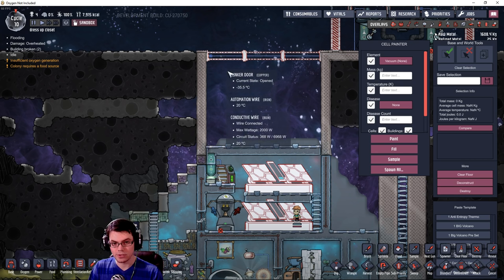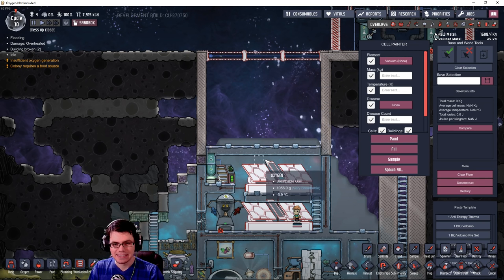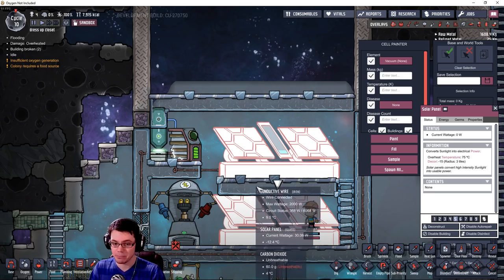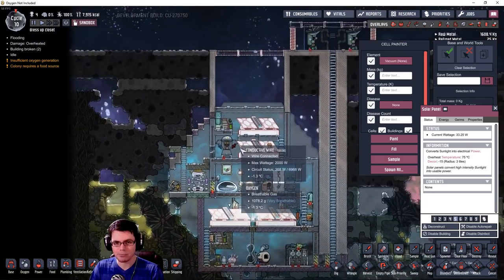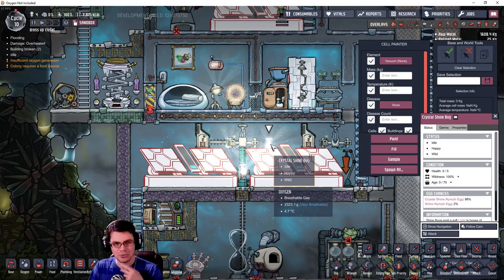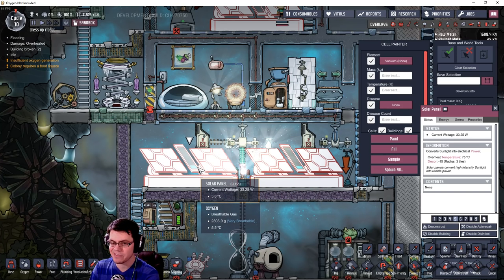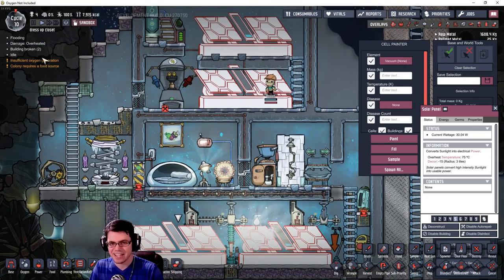Looking back at the dynamics of solar light, the bunker doors are open and that's letting light into the base. As we can see, it's traveling through this window and hitting this solar panel. The solar panel below it is not generating any power because it's being blocked by the piece of equipment above it. However, this one down here is being powered by solar light finding its way into the base, and also by these crystal shine bugs — or just shine bugs in general. The one on the right is producing 29.4 watts, while the one on the left is producing 33.25 watts.